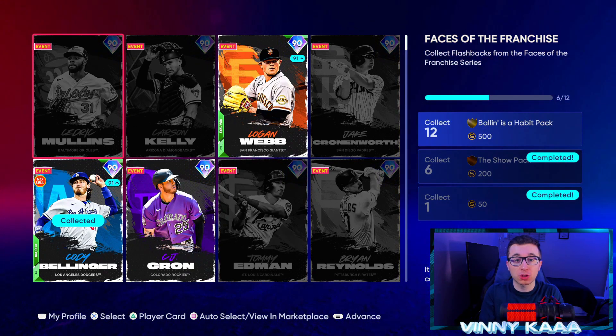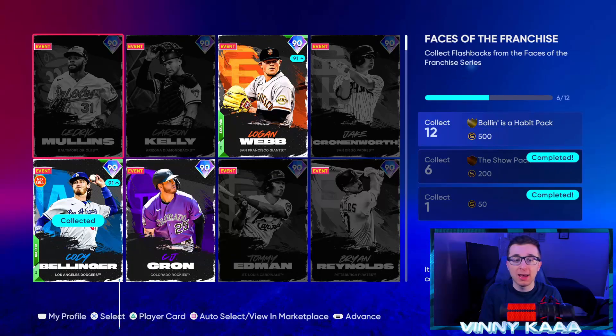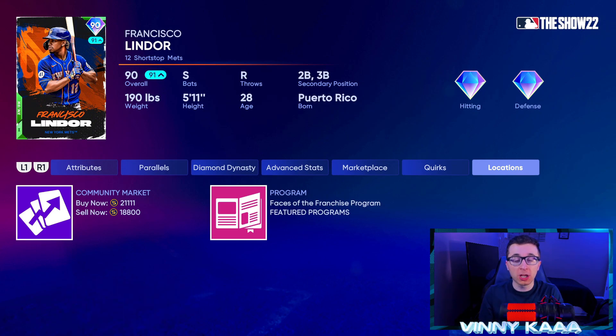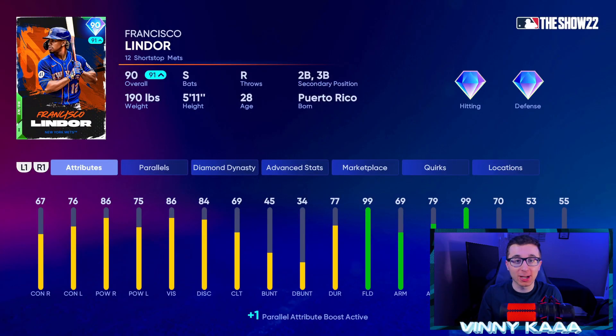There are so many cards in this program that I find it hard to believe they won't come out with a Master Collection Face of the Franchise item. It might not be a 99 Overall, but I can see it being a 95 Plus Overall — maybe a 95 Overall Shohei Ohtani for being on the cover of the game this year. These Faces of the Franchise cards are extremely too cheap right now. The more expensive ones are only about 20,000 stubs on the market. Take Francisco Lindor — you can put a buy order in for about 19,000 stubs. That is way too cheap, and this card is honestly pretty nasty with really good contact, power, switch-hitter.